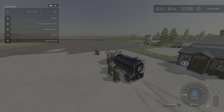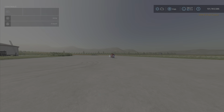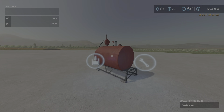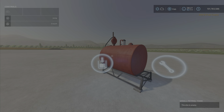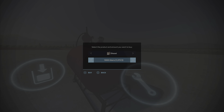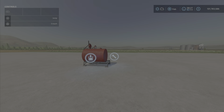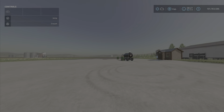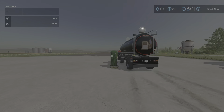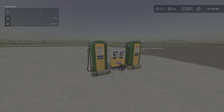Just for comparison, the standard base game fuel tank lets you purchase fuel at $1,375 per thousand liters. So the Vintage Fuel Pump is about $100 cheaper per thousand liters than the base game.